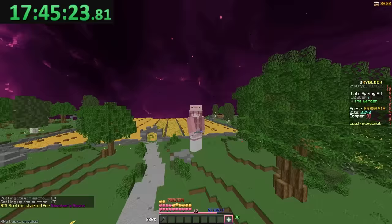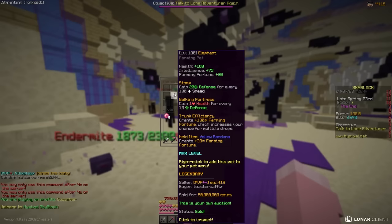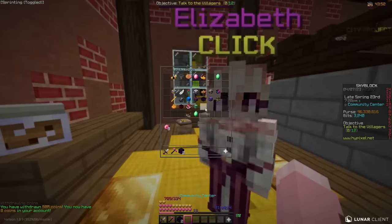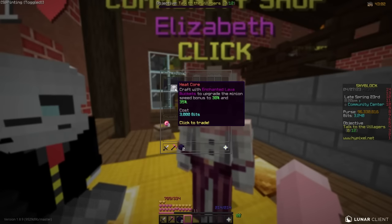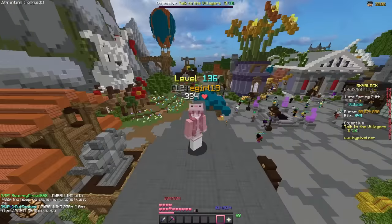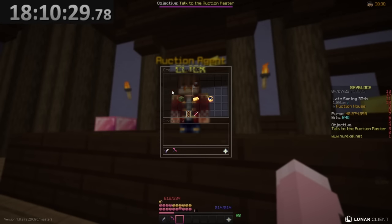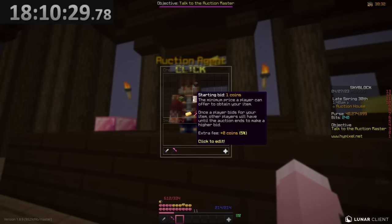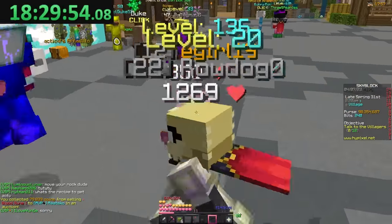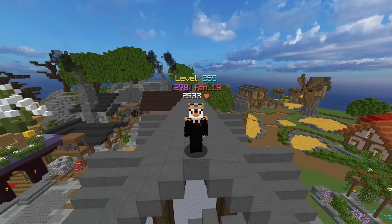Once all of this sells we should hopefully have 100 million coins. After a few hours we logged back on and almost everything had sold, but we were still 4 million short. We spent some bits and bought a heat core, but after it sold we were still 2 million short. For the final push I auctioned a blood rune trying to get someone to bid 2 million on it, but it only got 80k. I then decided to party random rich players and ask them for 2 million coins, and after many attempts it finally worked.